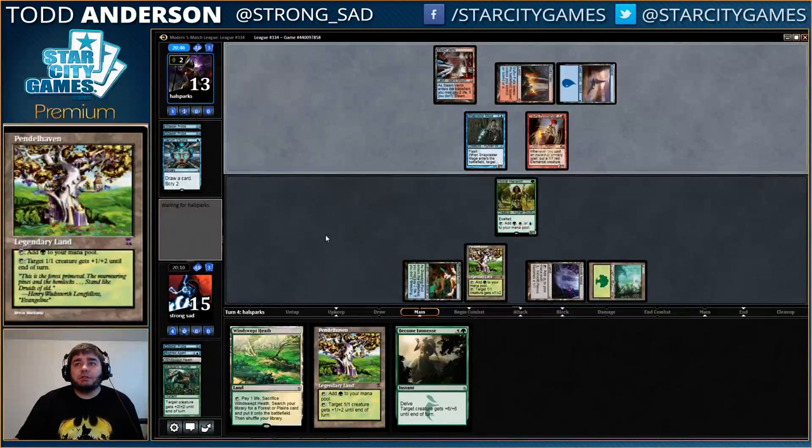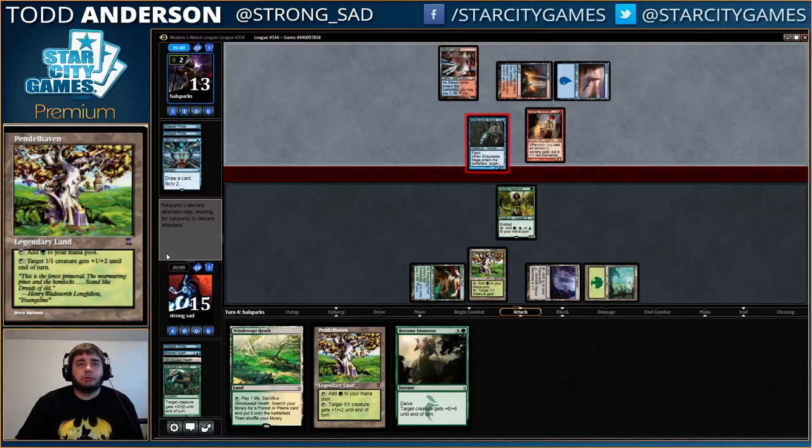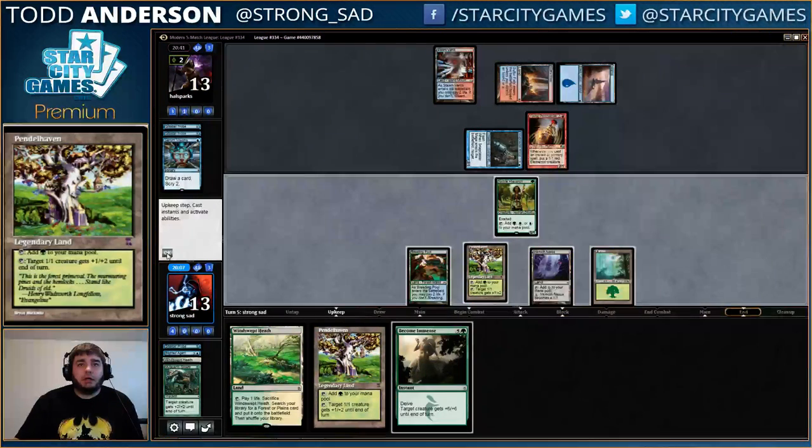All right, so we know his hand is Remand, Spell Pierce, and Rabble Master — so I think he's actually just dead anyway. We can pay for Spell Pierce, and Inkmoth Nexus is eight poison, and our guys fly.